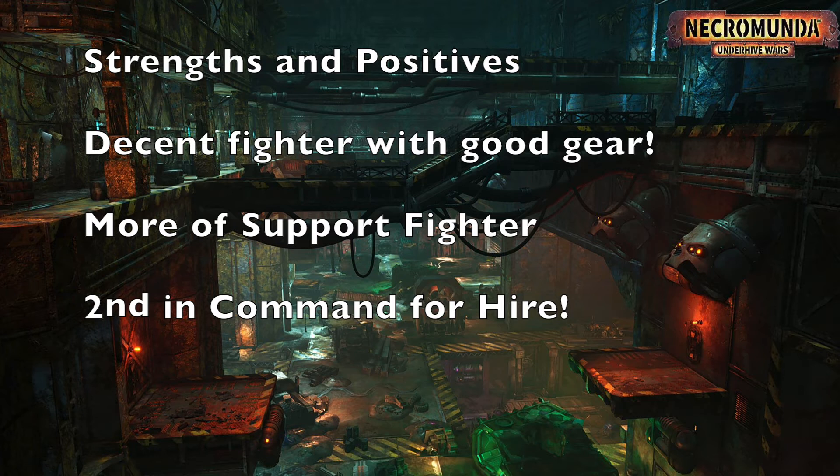The reason you'll use him as a support fighter is because of the skills and equipment this character comes with. He's going to really be more of a support in terms of providing bonuses to your teams, providing bonuses to your experience buffs, as well as supporting fighters who've been injured. The way I like to look at the Deserter is not as a bounty hunter or a fighter per se, but as a second-in-command character supporting your leader — because that's exactly where he shines, with those skills and psychological stats.